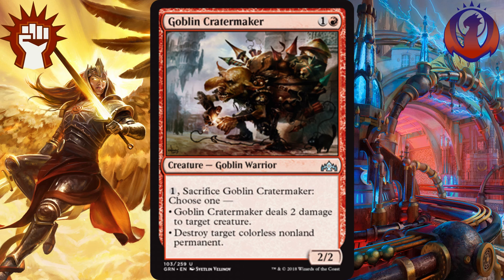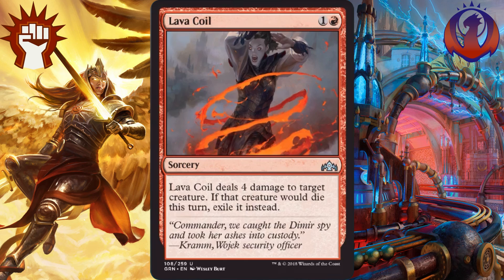And to no one's surprise, our number 1 best red uncommon is Lava Coil. It is only sorcery speed, but for 1 and a red, you deal 4 damage to target creature, which is quite good. Plus, if it kills that creature, it exiles it, which in this set cannot be understated, as it stops undergrowth from growing, any graveyard recursion shenanigans — and those are important for this set. Just remember, if the target is given indestructible before the damage happens, it is not technically destroyed and thus would not be exiled. I still see this as the best red uncommon, and you're happy to play as many copies of this as you can get.